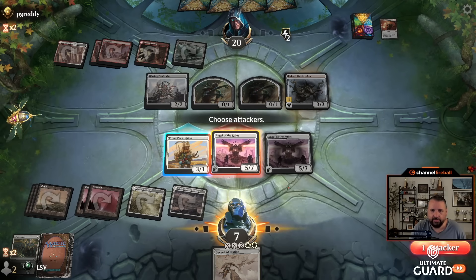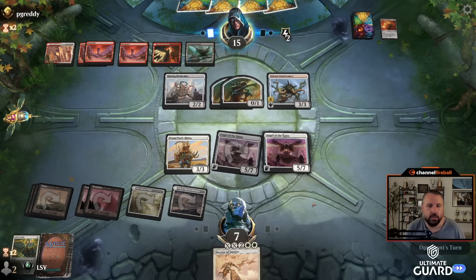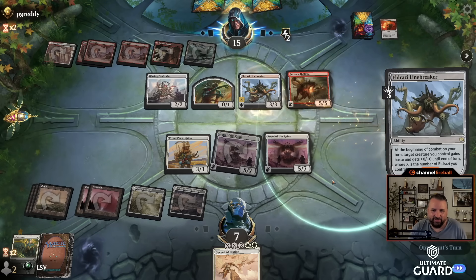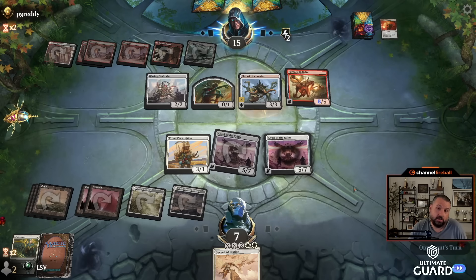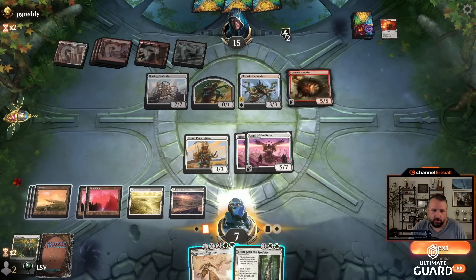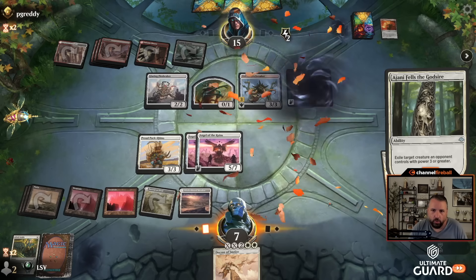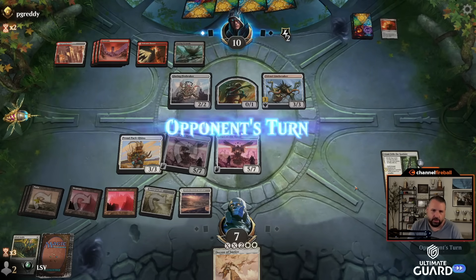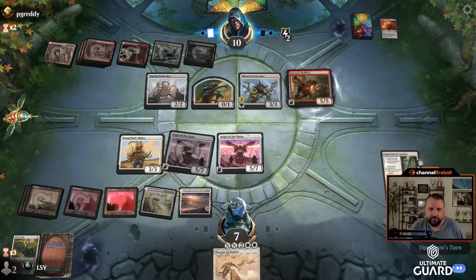Send for five in the air with the first Angel, then I'll probably cast Decree if I draw a land, or cycle it if not. Furnace Hell Kite — and me fresh out of disenchants. I need to block this turn anyway, so even if I had one that wouldn't have changed a whole lot. They didn't attack — and I drew Ajani Fells the Godsire, that's on them. I'll leave an Angel back because I don't want to die to this Linebreaker. The two Angels are still lethal next turn, so leaving one back is a good idea. They have eight mana now — another Furnace Hell Kite.